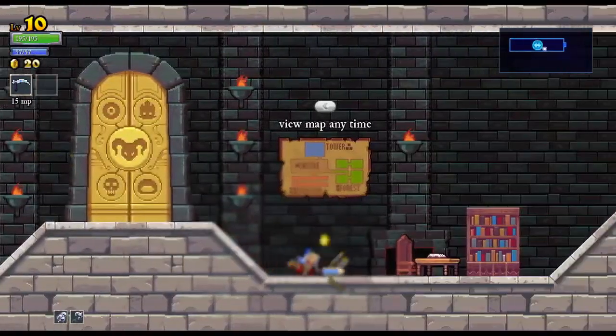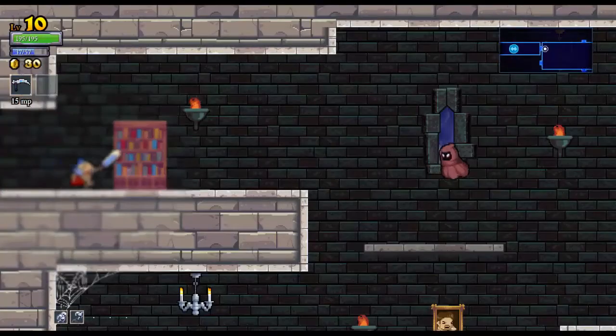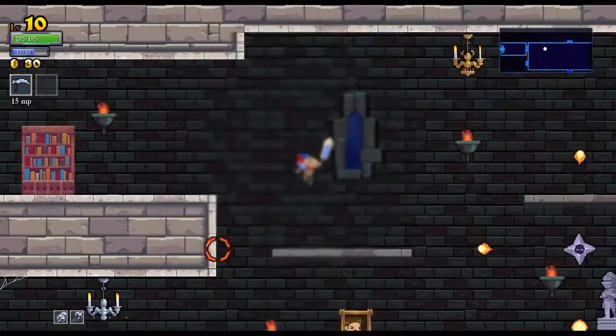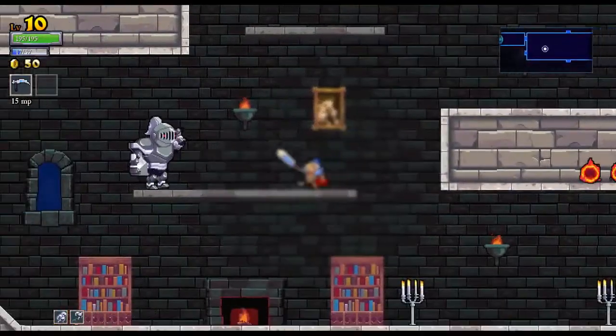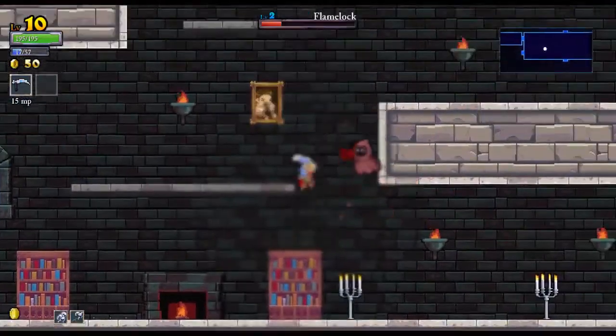The dragon shout — that's basically what it is — actually destroys projectiles, which is very handy for bosses. So for example, if I do that you can see it destroys what he fired. We should not be wasting our mana here — we should be saving it for the boss. But I'm sure we'll get some more mana potions at some point.